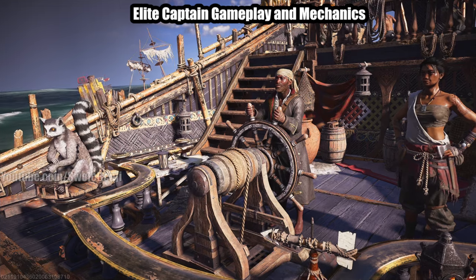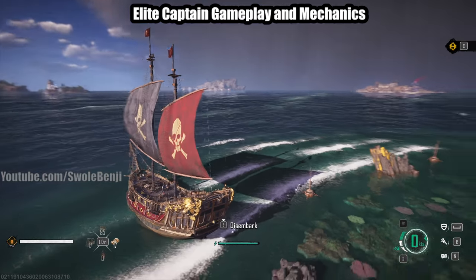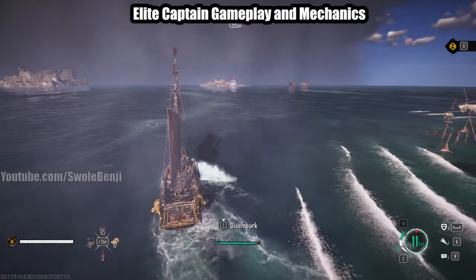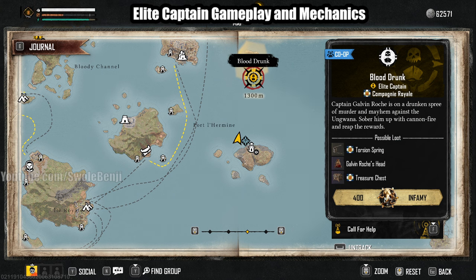Today's Skull and Bones video is all about elite captain gameplay and mechanics. What is an elite captain? What is an elite ship? It is basically a world raid boss that spawns every once in a while with really good loot. Here we have a big yellow icon on the map — this one is called Blood Drunk, and this is an elite captain.